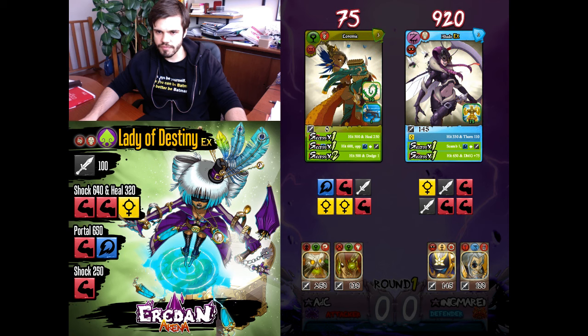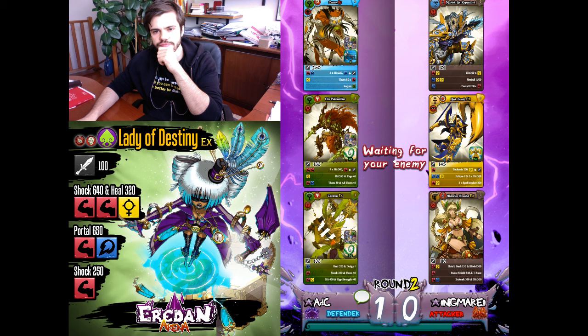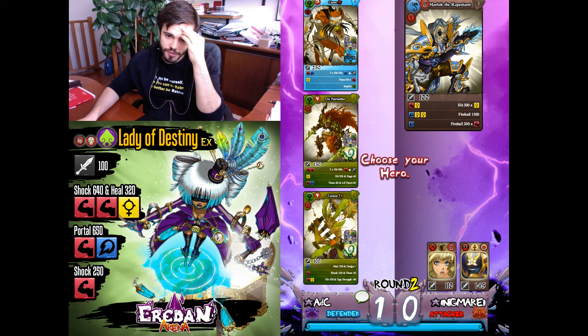He rolled double blue — that was a smart move, but I should be able to win easily no matter what. Warrior Nanka without seals — that's interesting. Taraxa is good against Warrior Nanka of course, as is Lady of Destiny. Marlock the Repentant here.